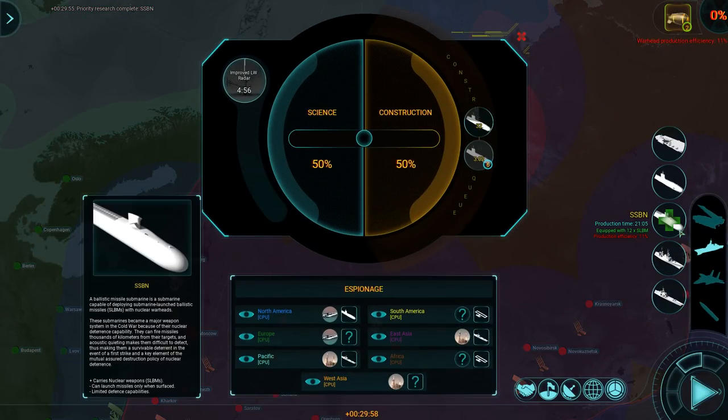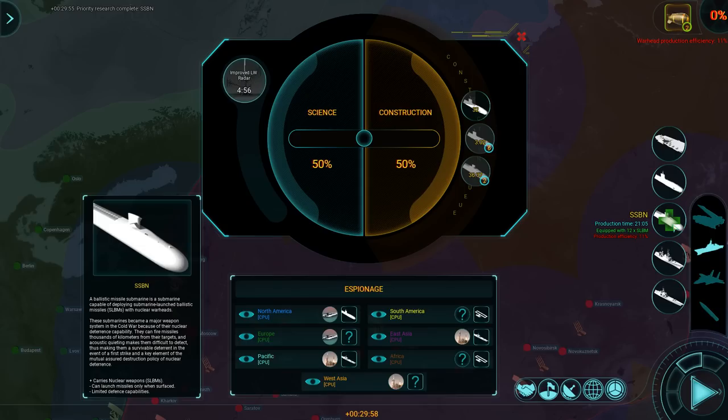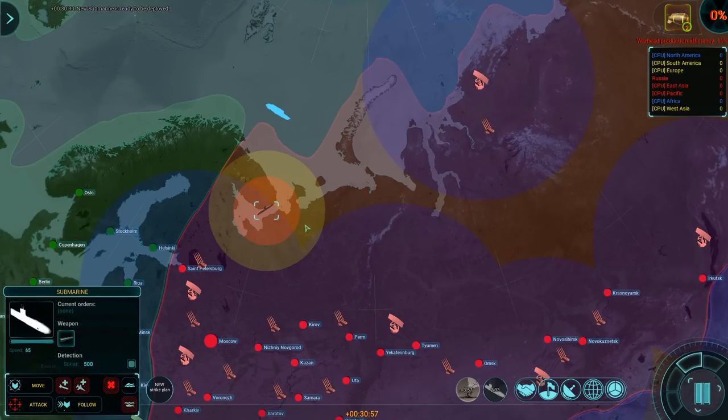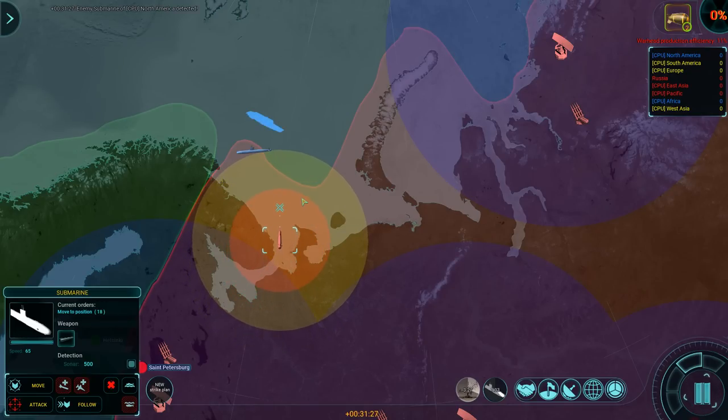Boomers! These things come with submarine-launched ballistic missiles — they're not terribly destructive but they can definitely deal quite the blow. Unfortunately it takes a long time to build them. A carrier takes 11 minutes and 23 seconds with my current distribution between science and construction; an SSBN takes 21 minutes. And because it is a nuclear asset, it has a production efficiency of 11%, because we really haven't been using nukes much. So the production time is pretty negatively impacted.